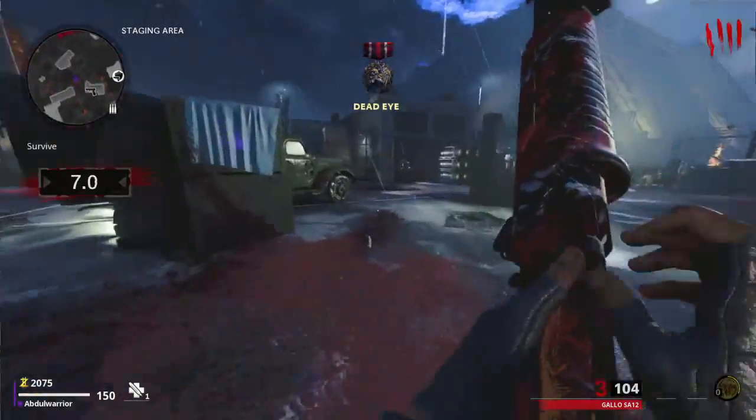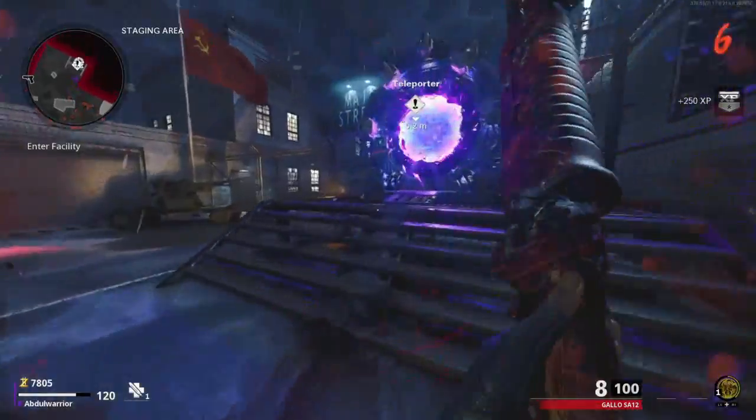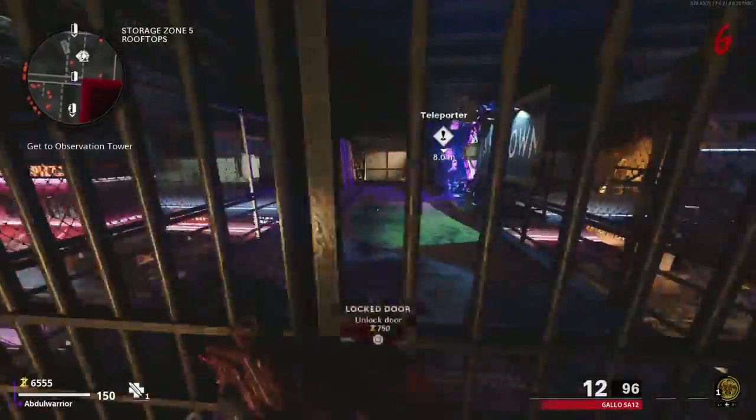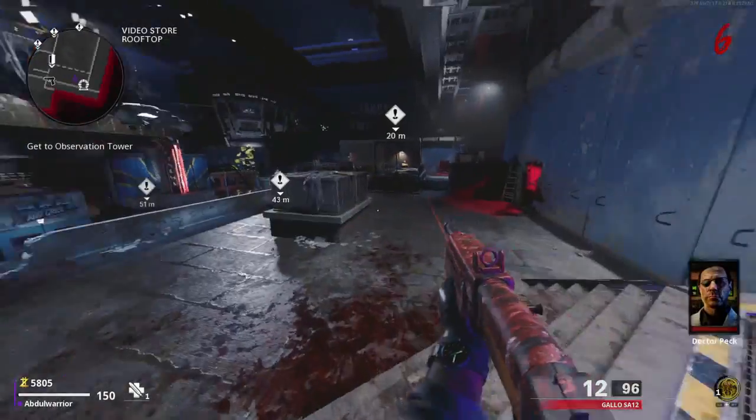Go into the teleporter to transfer you to the second area of Forsaken. Here you need to scale through buildings and rooftops until you're able to get to the second teleporter.